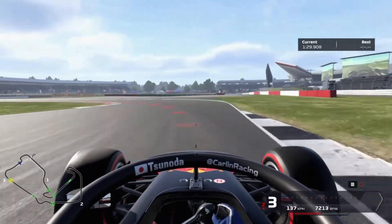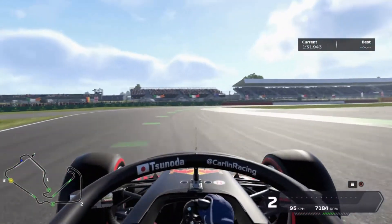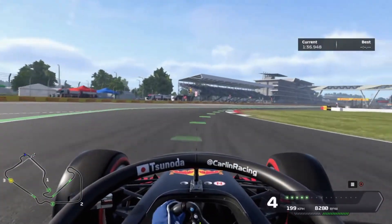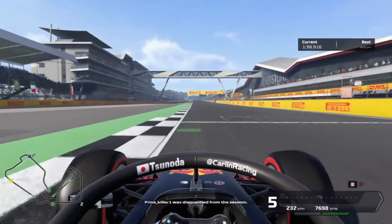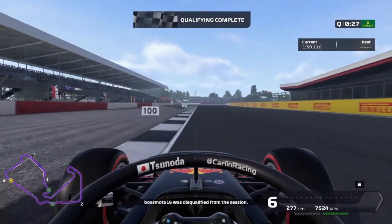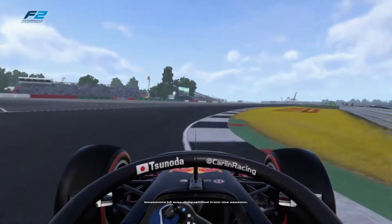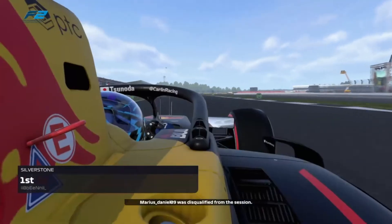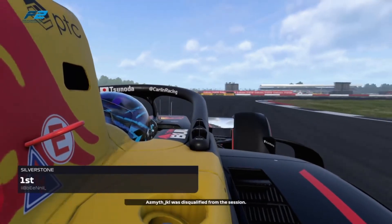Down towards Vale and Club to go, avoiding that red sludge curb on the inside, trying to get the car hooked up and get the power on as early as we can as we run towards the Hamilton Straight. Across the line it's going to be a one minute 39.1, and Prins actually went fastest but has been invalidated early on in the lap, so there's going to be a double pole position for us — pole position in Monaco last round, and pole position here once again. Another cheeky four bonus points.